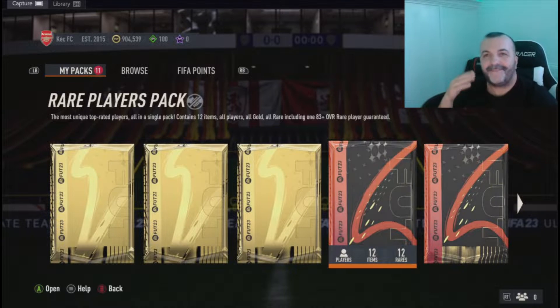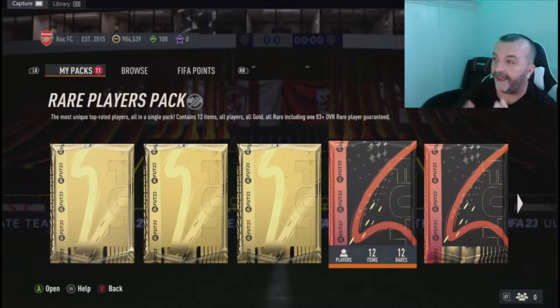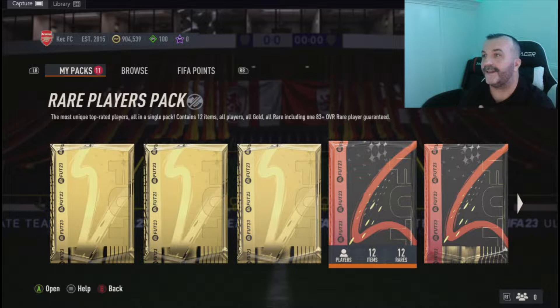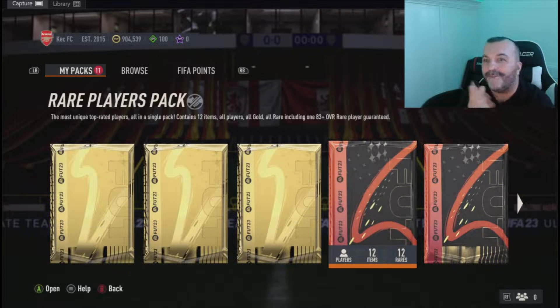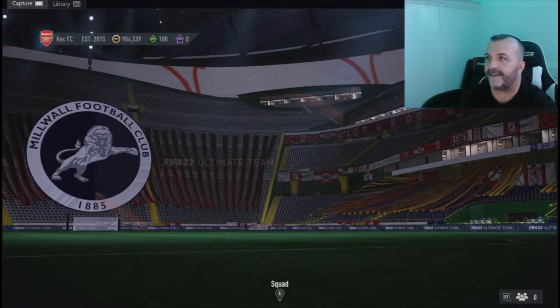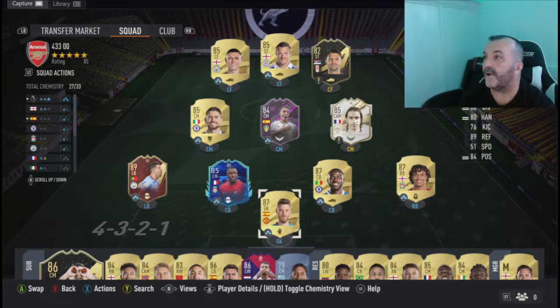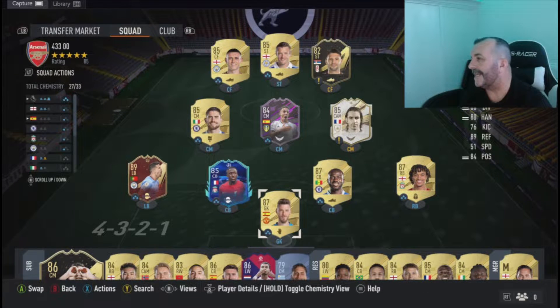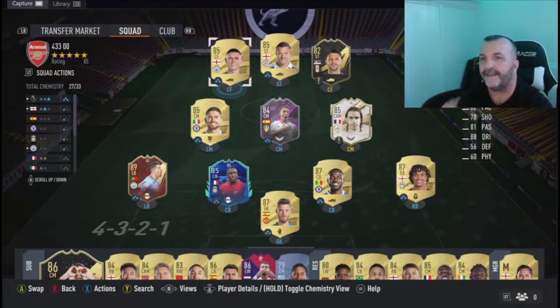Hello guys and welcome to another FIFA video. Pack opening — I have two in my store. Before we open these, asking for suggestions for my team. I have almost one million coins so I'm looking to improve. I already tested Bruin, Zaha, all formations — still doesn't click. Let me know if you have any improvements for this team.